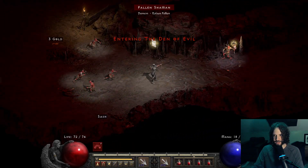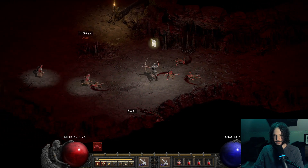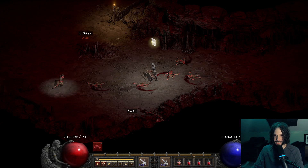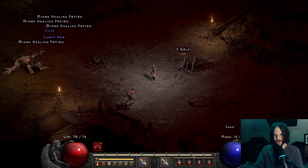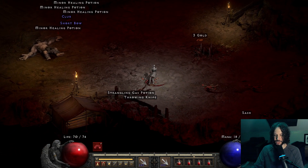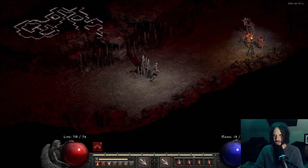Boom, that guy's dead. That guy's dead. And this bow at this early stage has 3 to 18 damage on it, which is huge in the den of evil. You can't even see the poison animation hit these guys yet. Oh man, I love this kind of stuff.